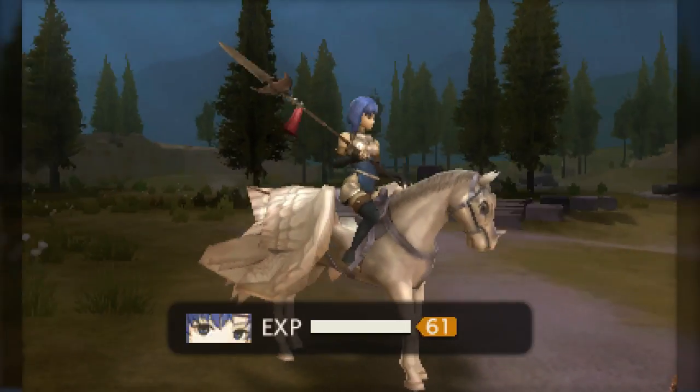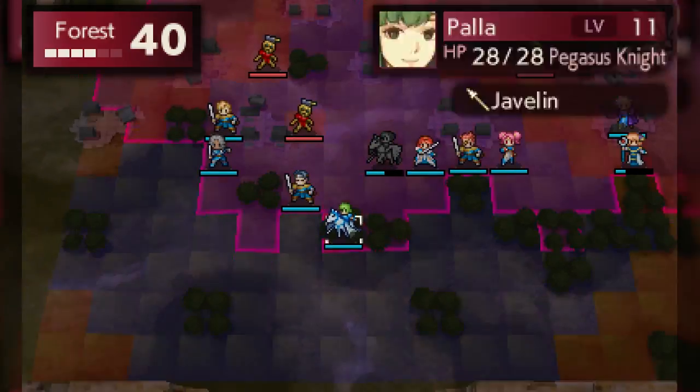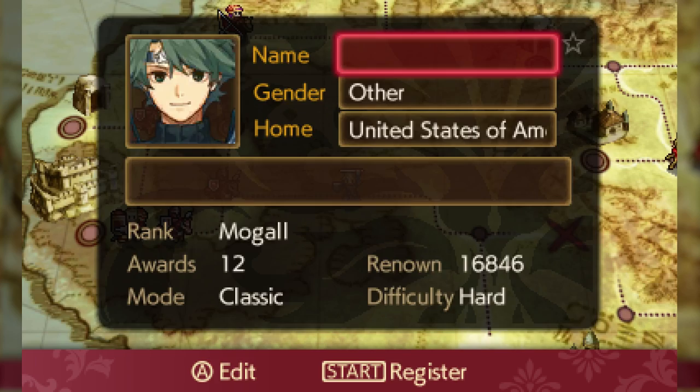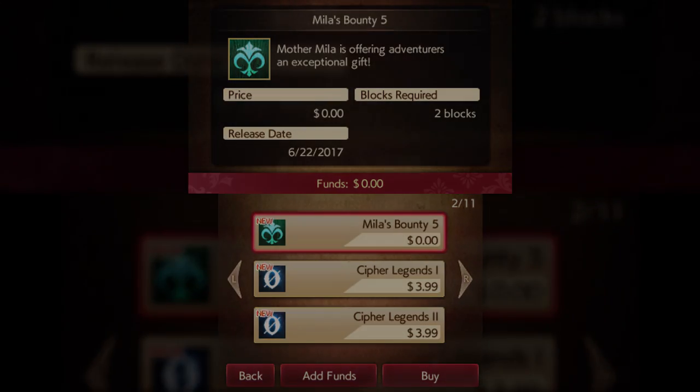You could even use peddlers to send stat-boosting items received from quests and missions between the two teams if you have any struggling units on the other team that can use them. Please also keep in mind that when receiving your five free DLC gifts in the DLC menu, whichever character you were last playing as is the one who will receive the gift, so don't mess up who you're giving which items to and have to waste peddler uses sending them to the correct army.